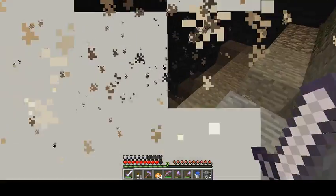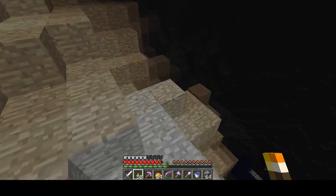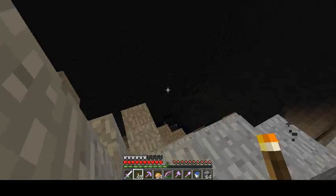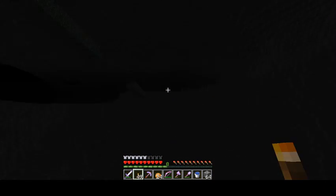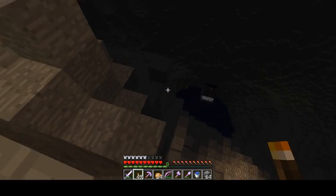What the hell is that? Did you see that? There's a torch down there for some reason. Wonder what that's all about. So I guess we're supposed to go over here. I was going to go bridge across to see if there's any wools over there, but I guess not.